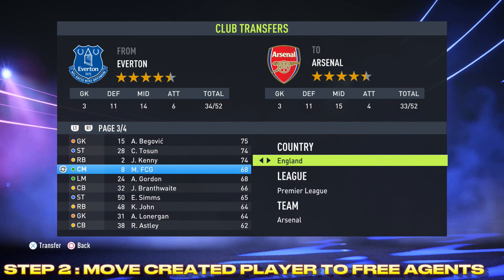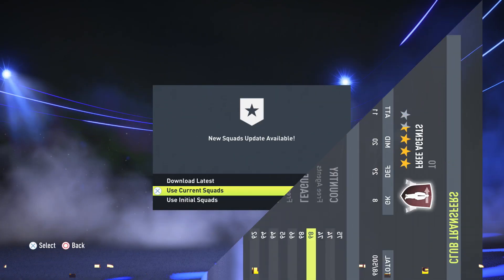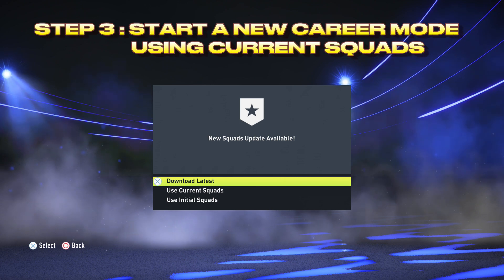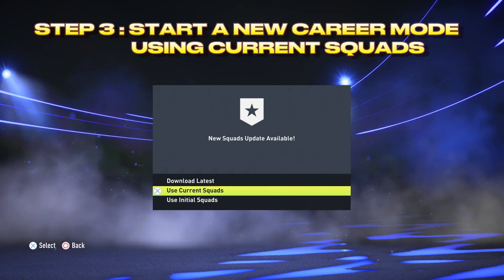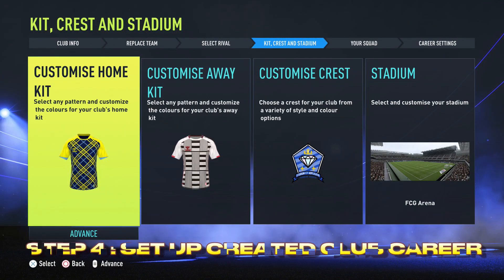Once you have moved all your created players to free agents, it is then time to start your career mode. So step number three is to start your career mode using current squads. Ignore any updates that are available at this point or all created players will be deleted.